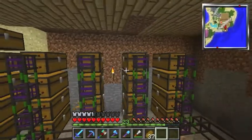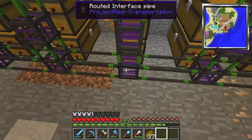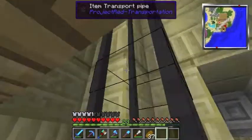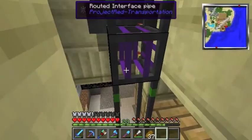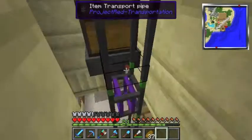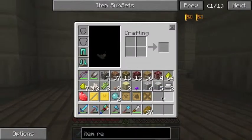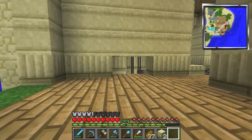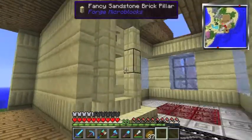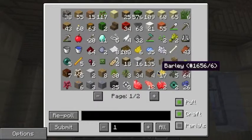You put those all up next to each chest and connect them with item transport pipes. When you go higher up you'll need a couple more chips — specifically an item extractor chip, which allows you to pull items out. That's basically the gist of it. You can Google it if my explanation isn't clear enough, but it's really good — the best storage system you could ever get.